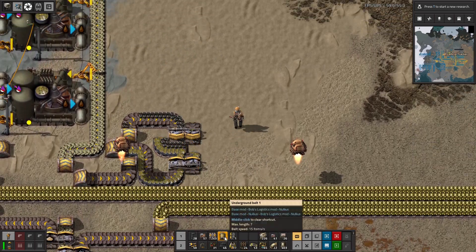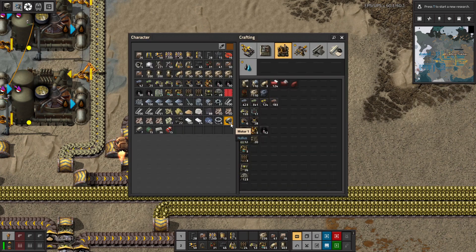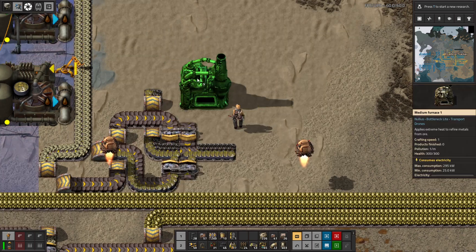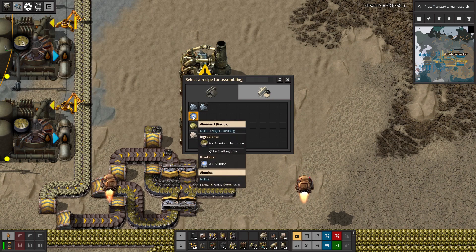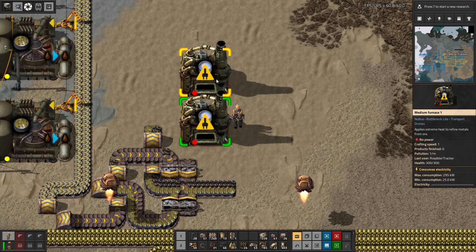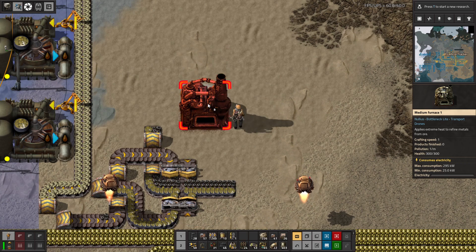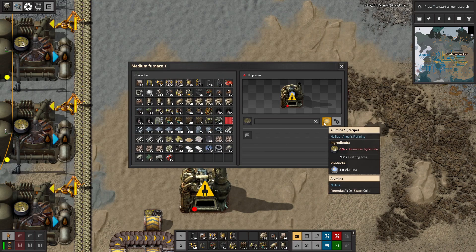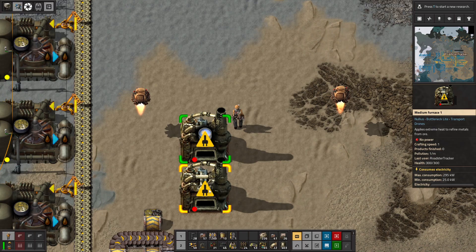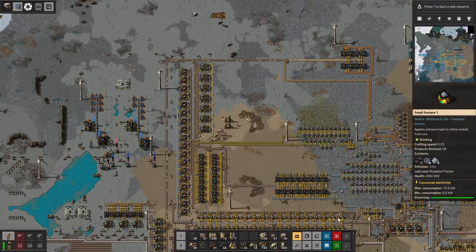Why don't we use the big ones here? We have just a few medium furnaces — the big boys. You're going to make alumina. Do these work much, much faster or something? How does that compare to these guys? They're four times faster.